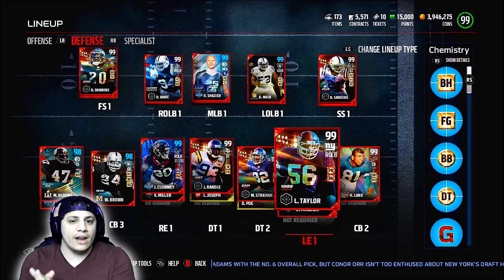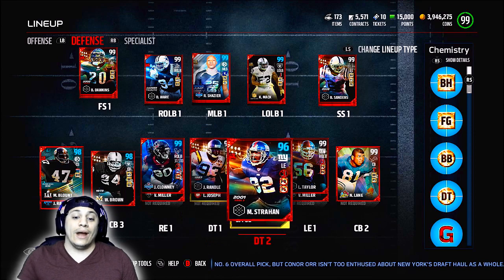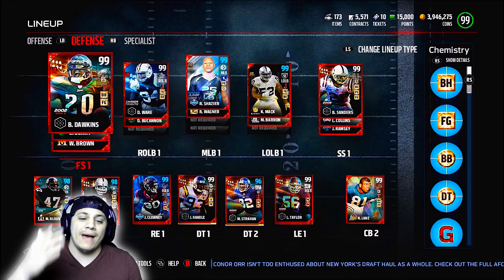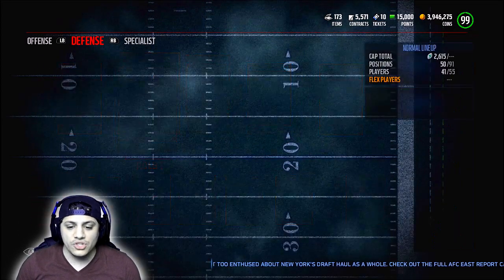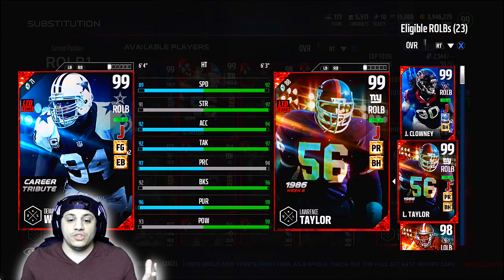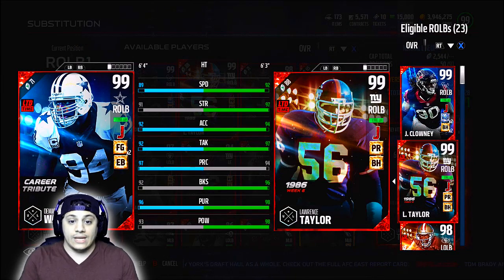I got him at defensive end right now — he's at left end. He's taking the spot of Charles Haley. So we're going to have 99 Clowney, 99 Randall, 99 Michael Strahan, and 99 Lawrence Taylor on the defensive line with Khalil Mack, DeMarcus Ware, and Shazier at the linebackers. Just to show him at right outside linebacker — comparing the two — you see that he's still beating DeMarcus Ware at right outside linebacker.